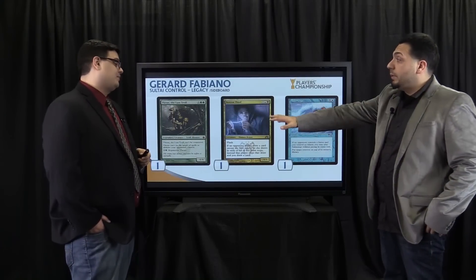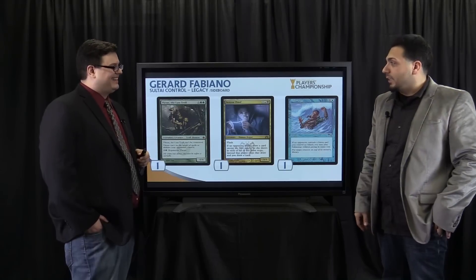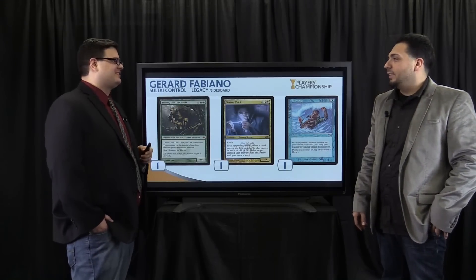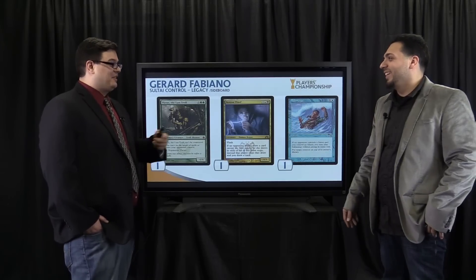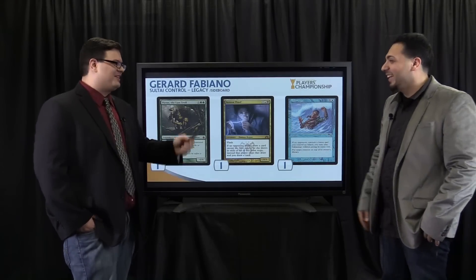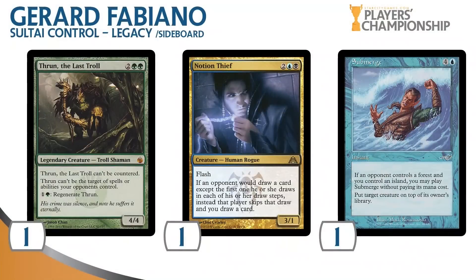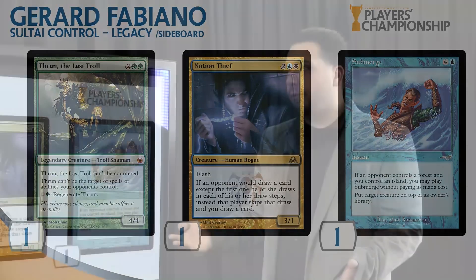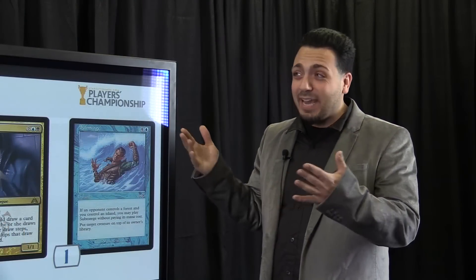Thrun — a lot of people don't know that Thrun is actually not the last troll; there were trolls printed after Thrun. Thrun is really good against Miracles — they don't have too many answers to it. They could Terminus it to the bottom, but then you could sacrifice a land and maybe draw it again in the future. Also good against Blue-Red Delver — it's a 4/4, tough to kill, regenerates, can't be countered.